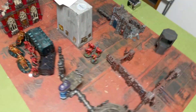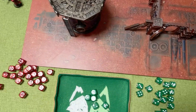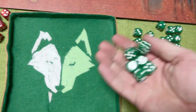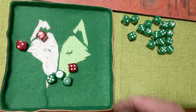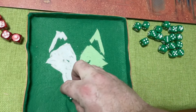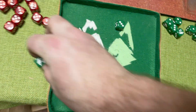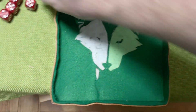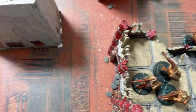Starting with the Chaplain - he gets one extra attack, so four base plus one plus the extra one, hitting on twos, wounding on threes. AP minus one saving on threes because of the shield - the Crozius does two damage which he survives. The Bladeguard Veteran gets five attacks, hitting on threes, one auto wounds, wounding on threes, saving on four-up. We actually do cut him down - it was a brave move but in the end we cut them down.